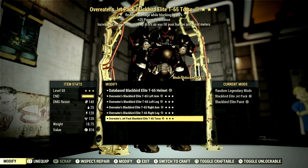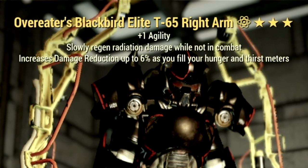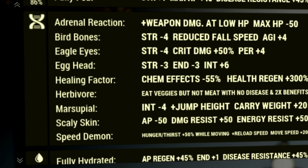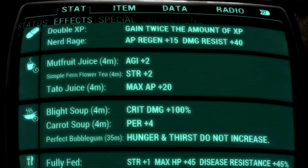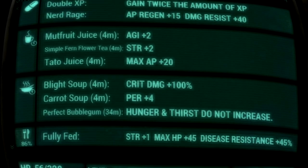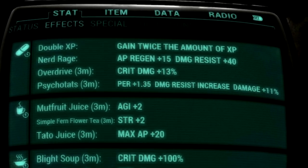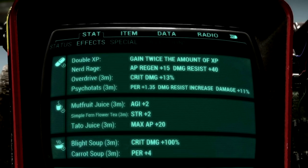Starting off with the armor, we're using a full set of Overeater's T-65 power armor. Overeater's increases damage reduction up to 6% as you fill your hunger and thirst meters. We ate a Perfect Bubblegum, so our hunger and thirst meters were filled for a full hour. Over in the mutations, we have: Adrenaline Reaction, Bird Bones, Eagle Eyes, Egghead, Healing Factor, Herbivore, Marsupial, Scaly Skin, and Speed Demon. Over in our food buffs, we have Mutfruit Juice for plus 2 agility, Simple Firm Flower Tea for plus 2 strength, Tato Juice for plus 20 max AP, Blight Soup for plus 100% critical damage, Carrot Soup for plus 4 perception, and a Perfect Bubblegum so hunger and thirst meters do not increase. Over in our chem buffs, we have Overdrive for plus 13% critical damage, and Psychotats for plus 1.35 perception, a damage resistance increase, and plus 11% damage. If you take Overdrive and Psychotats together, you can stack these.